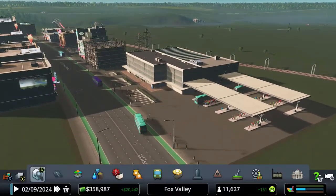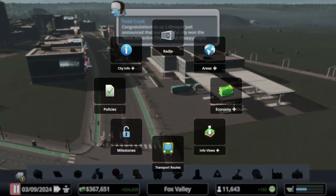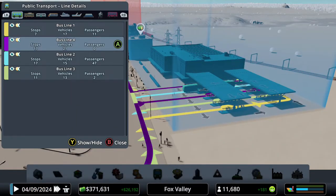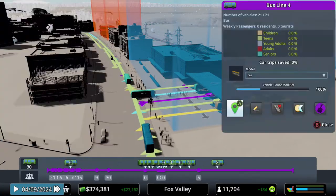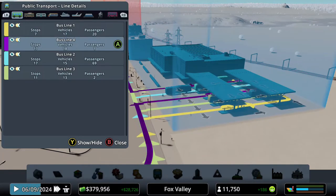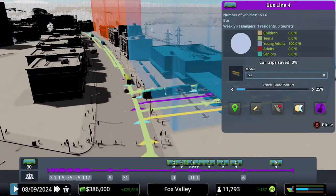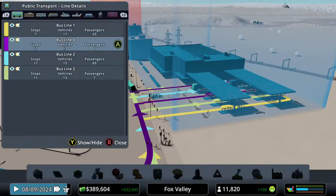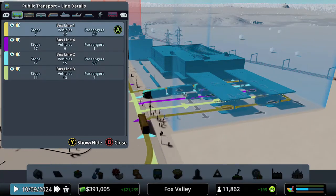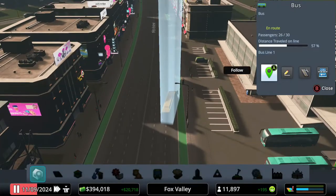One thing you should know when creating a bus system: hold down the Y button and go to Transportation > Transport Routes to see how many vehicles are assigned. Our purple line is not very popular right now, so I'm going to cut the number of buses it uses — it has 18 buses for just one passenger, so I'll bump that down to 25%, which should be about 6 buses. A bus has a capacity of about 30 passengers.